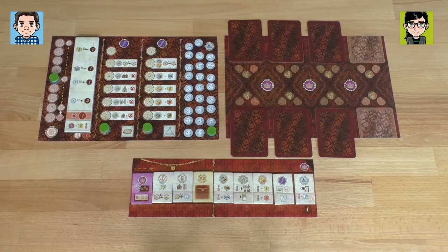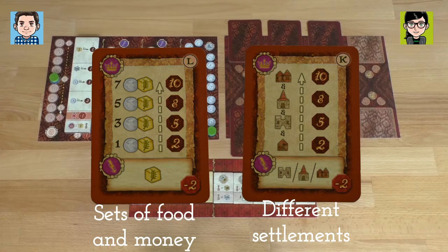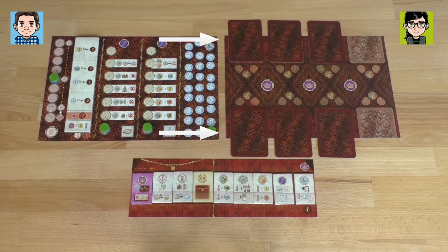We're playing The King's Will today, and we're going to play through three rounds of the game, which is one of the recommendations for your first play. We also feel that it makes it tighter for a two-player game. We both were able to pick one of the king's will cards — we each saw it secretly. We now place them down on the board. Mine is in the lower left-hand corner, and I saw the one in the upper left-hand corner. The other four are random, so we don't know what those are.